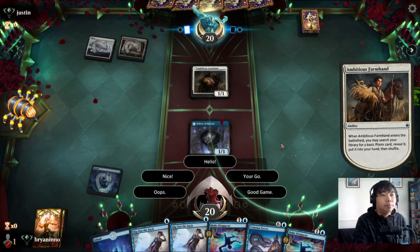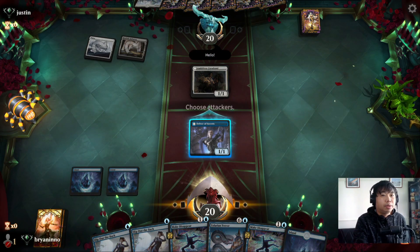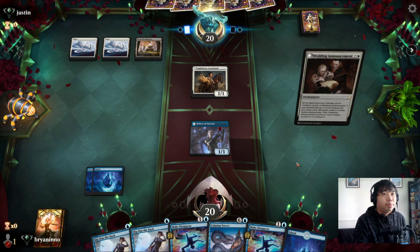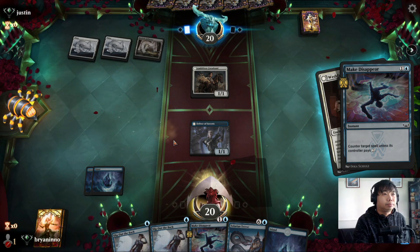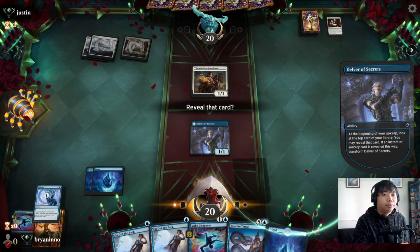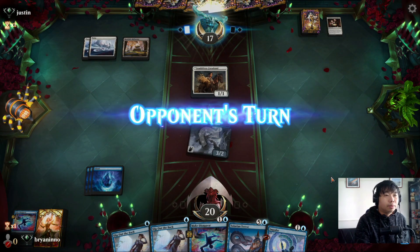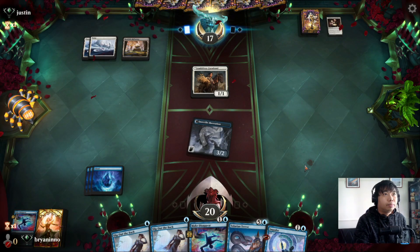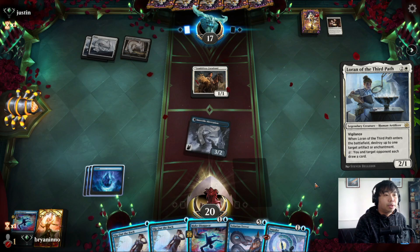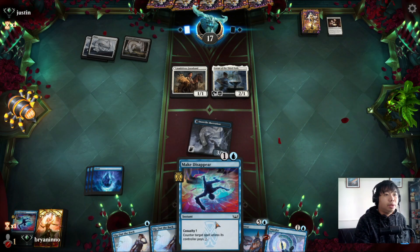Oh, we forgot to say hello to our opponent. Decline. We don't want to attack, let's end the turn. We have two copies of Make Disappear — definitely countering that. We want this Delver to fly. I guess that's pretty cool, let's start attacking here. Delver is the namesake of our deck. Do we want to counter this? I guess it's okay because we only have one counterspell.